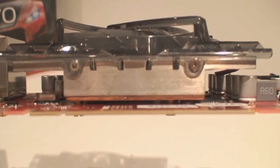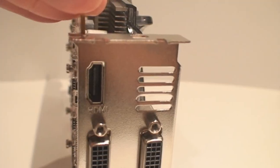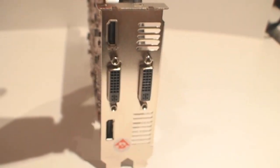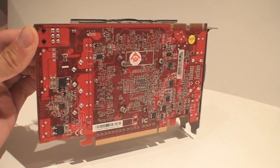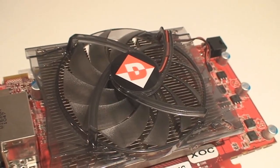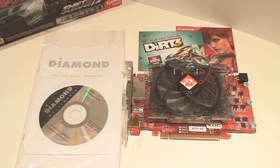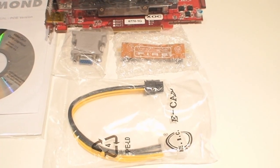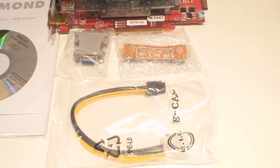You can see the nice, decent heat sink with the copper plate at the bottom. The iFinity is definitely available here in this card with the DisplayPort, 2 DVI, and your HDMI out. There's the back of the PCB — the board in red. In the box, you get a VGA to DVI adapter, your Crossfire bridge connector, and that power cable.